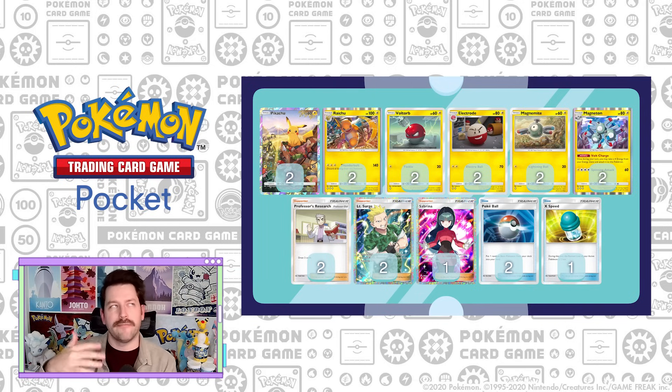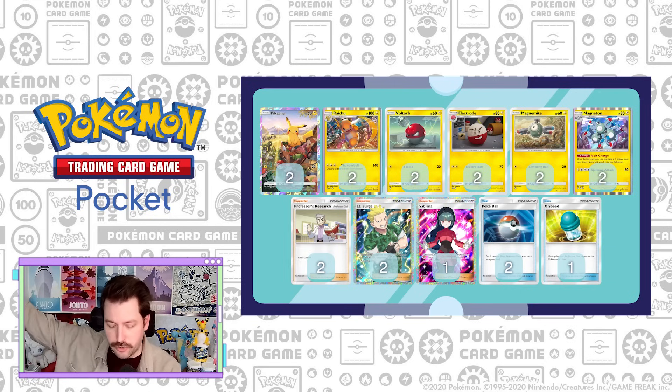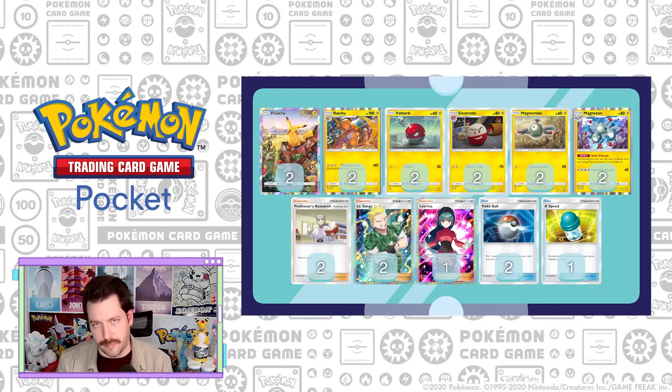I wanted to make sure that every Pokemon we lost only cost us one prize. That way, when we did set up that big, powerful Raichu attack, our opponents with EX Pokemon would be in trouble. So we have two Pikachu, two Magnemite, two Voltorb into Electrode, Raichu, Magneton. Ideally, you get a Magneton on the bench - it helps charge up energy.